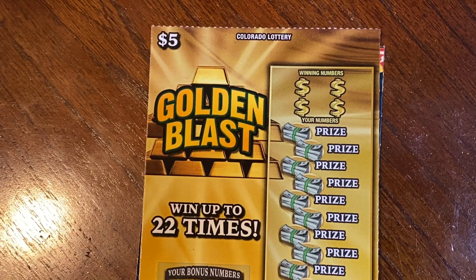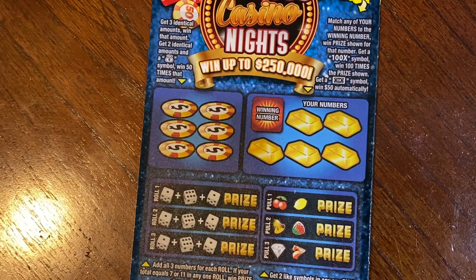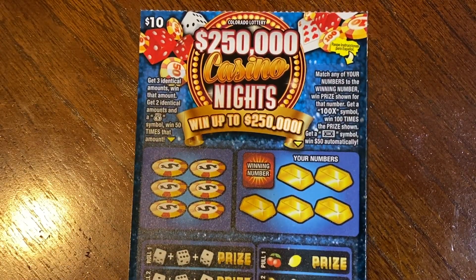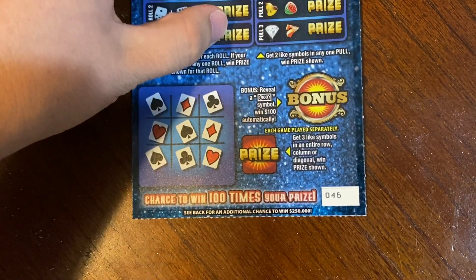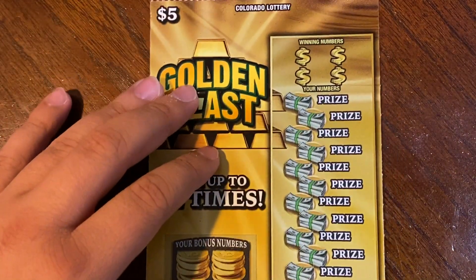Good morning guys, hope y'all are doing well. Today I have two tickets: one Golden Blast on ticket number 36, and one $10 Casino Nights ticket on 46. So we're going to start with the Golden Blast. The odds on this ticket are 1 in 3.44, so we'll see if we can find something here.